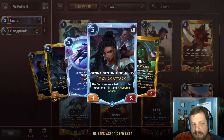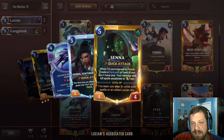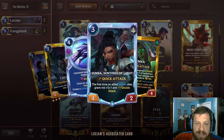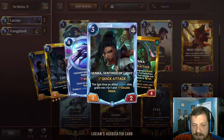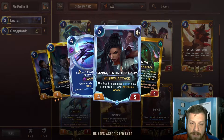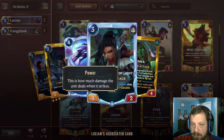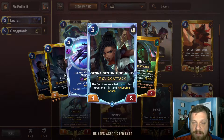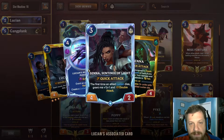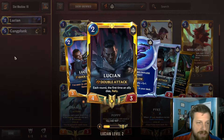His champion spell is a four-mana slow that grants an ally plus one plus one and rallies, then creates a Lucian in your deck. It's good but has been increased to four mana. Senna, Sentinel of Light, is a three-mana four-two with quick attack. The first time an allied Lucian dies, she gains plus one plus one and double attack — essentially her own level-up condition. She's definitely worth including.